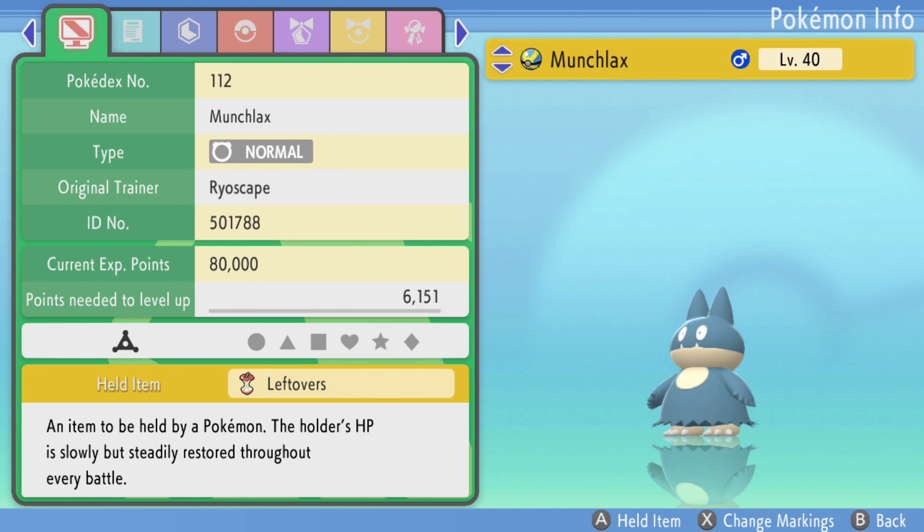Caught the Munchlax and it has the item — Leftovers. Now, there's another thing I'll say about this: this Pokémon is a pain in the butt to catch. It also has Fling, so it flung the Leftovers at me, and well, there goes the Leftovers.